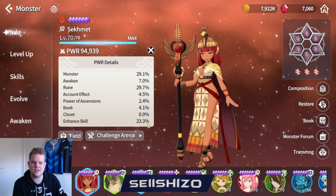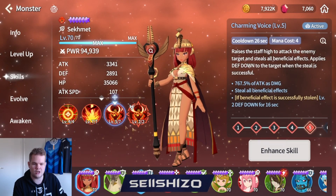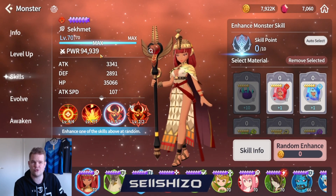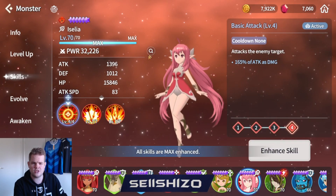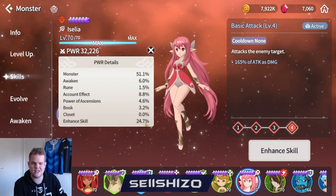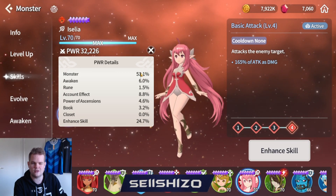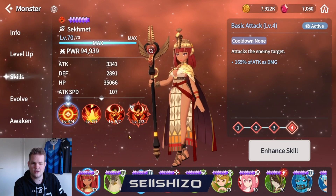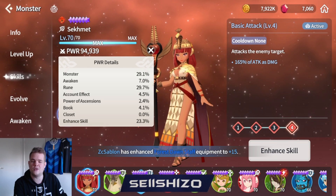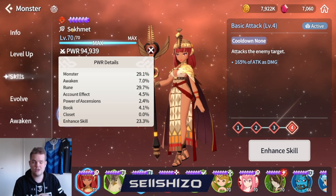The last monster power source is skill enhancing. For a nat 5 each Devilmon thrown in raises power by around 1.3-1.4k. Comparing a fully max-skilled unit to one without any runes at the moment, you can see on the nat 5 that there's a lot more power to be gained from scaling up skills, since it increases stats so significantly. That's everything for monster power.